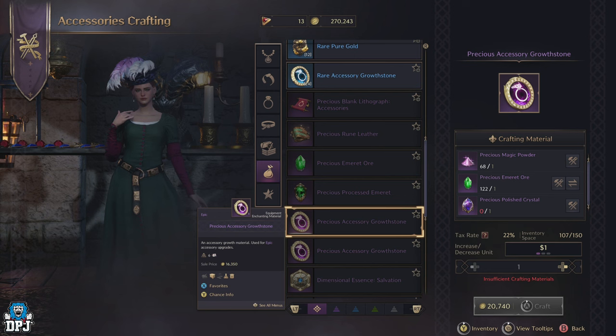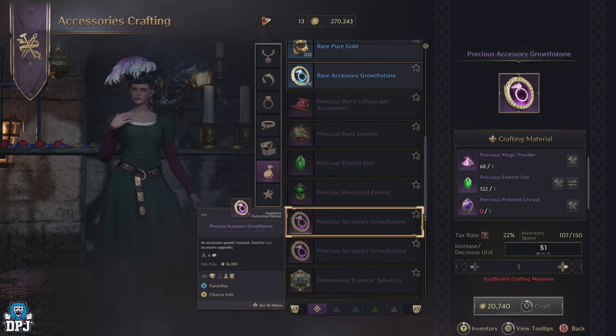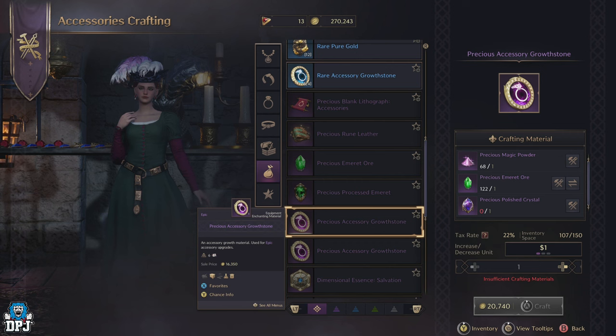If you head to the crafting vendors and select the accessory crafting vendor, you'll see the requirements to craft these precious accessory growth stones. They require one precious magic powder, one precious emerald ore, and one precious polished crystal. Let's break down these items and the best places you can farm them fast.